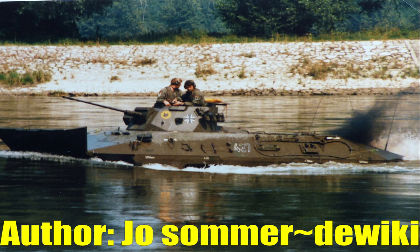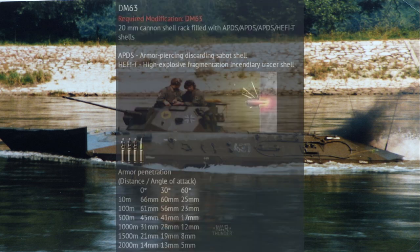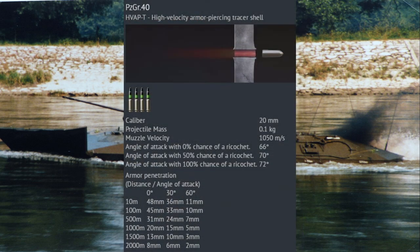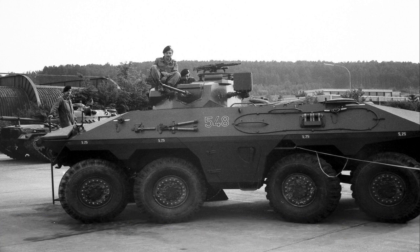Unfortunately it is let down by its somewhat weak armament, which consists of the RH-202 20mm cannon, one 7.62mm machine gun and four smoke dischargers, with the 20mm cannon having a maximum penetration of only 61mm at 100m, which is only 16mm more than the 20mm shells of the KWK-38 as fitted to the tier 1 Panzer II F. This could cause some issues for this vehicle in combat, as even flanking enemies at close range will not guarantee penetration against some enemies. However, this still seems like a pretty good choice to add, at least as a stop-gap measure.